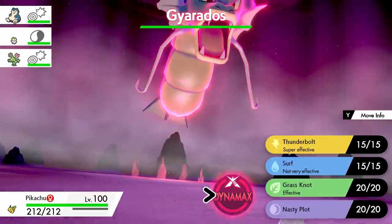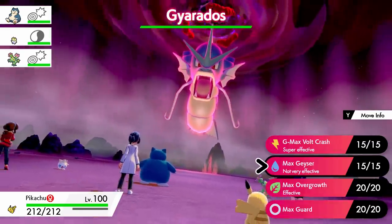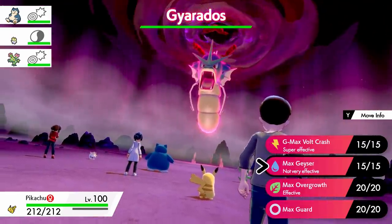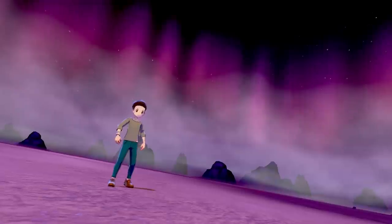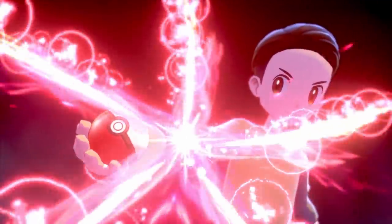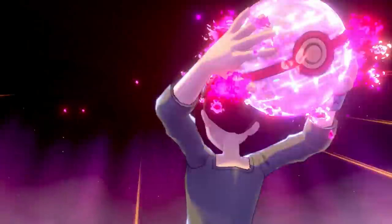For demonstration purposes, I'm going to go ahead and Dynamax my Pikachu and go for Max Geyser, the Max Water-type move, and see what that looks like coming from Pikachu. I would never normally recommend using a Water-type move against a Raid Boss Gyarados — that's just kinda silly — but we gotta do it for the science.